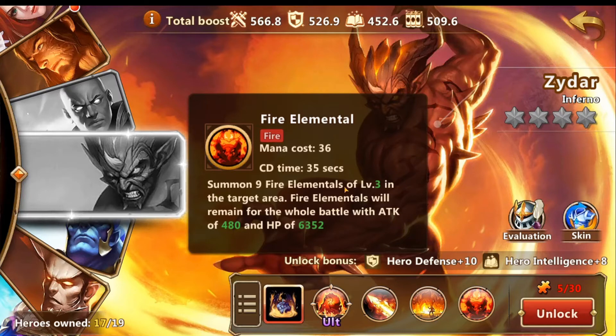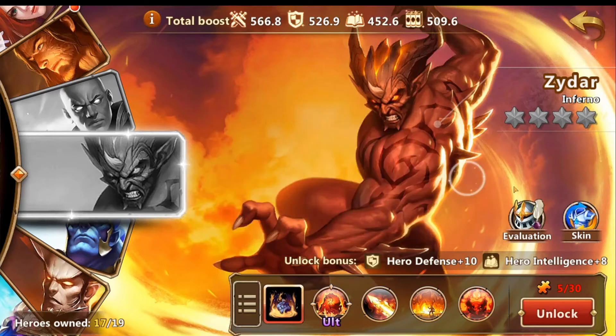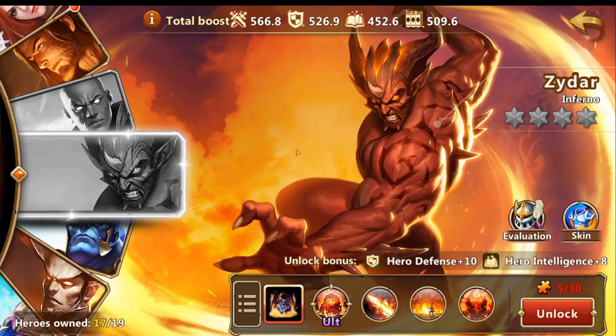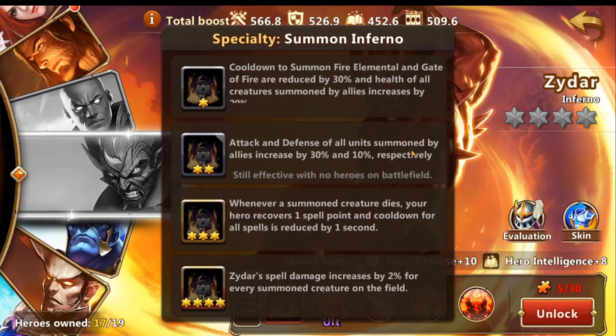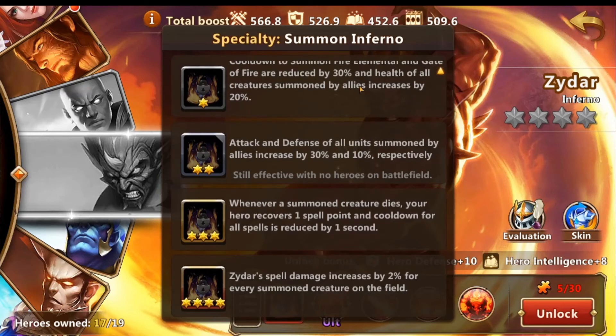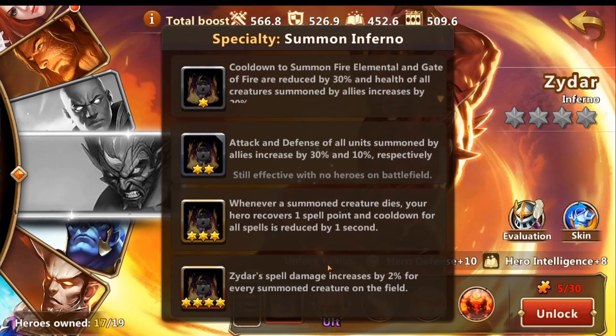Then you have Fire Elemental — summon nine Fire Elementals at level three in the target area. Fire Elementals will remain for the whole battle with an attack of 480 and HP of 6,352. This is the skill I think is going to be pretty insane with this guy because you get nine of them. If you can get enough Gate of Fire and Fire Elementals out at the same time, you'll keep being able to summon them. They get buffs from specialty 1, 2, and 4 which increases spell damage for every summoned creature on the field.